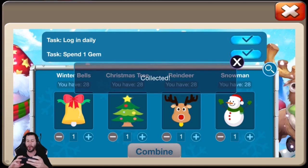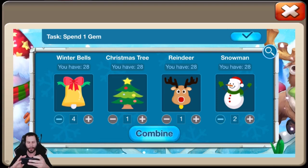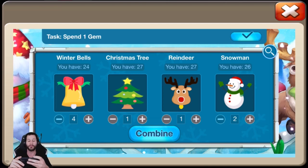Even if you did claim all the rewards and you're free to play, you still want to get the consolation prizes because at least last time they were pretty solid and I'll check this time as well. Alright, so I'm going to start off with the jar of gems — it looks like it's times 30. So that code is going to be 4-1-1-2. Let's go ahead and combine, make sure it works.